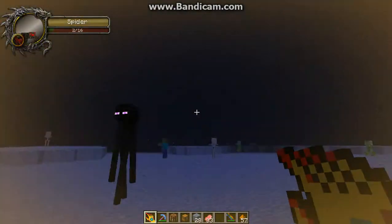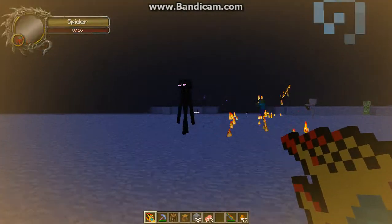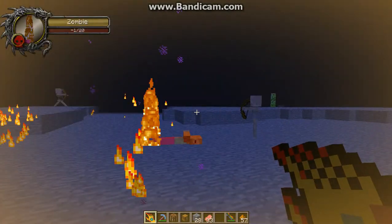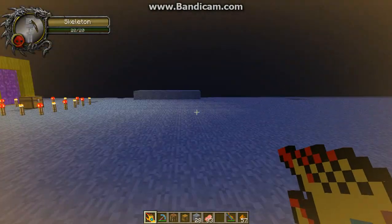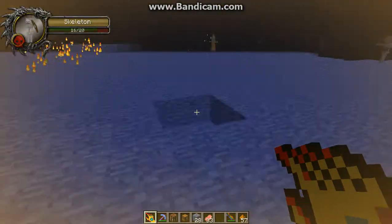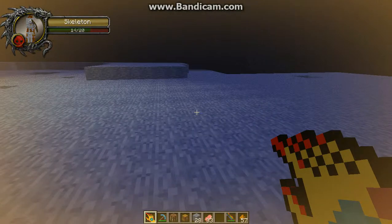Normal torch particles — they shoot fire at things. It's pretty nice. I like this mod, I really do. It's really cool. Water gets rid of the torch particles.